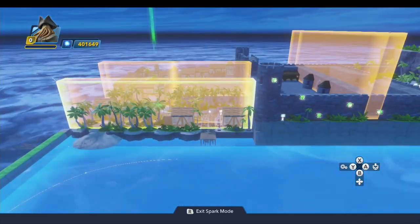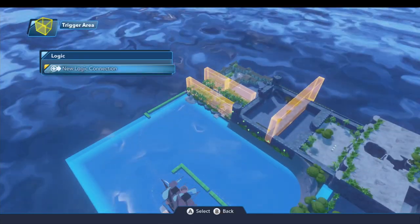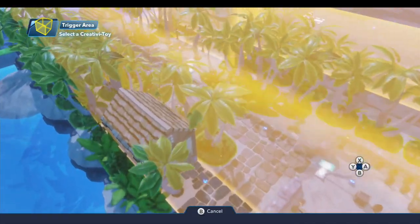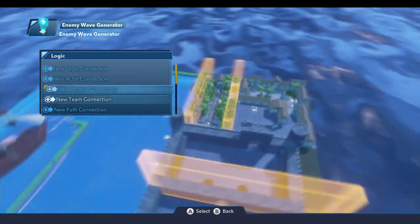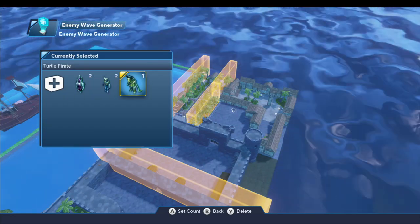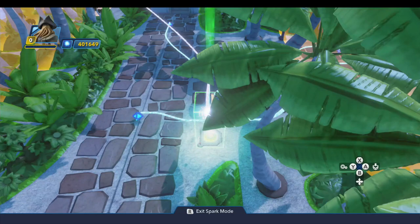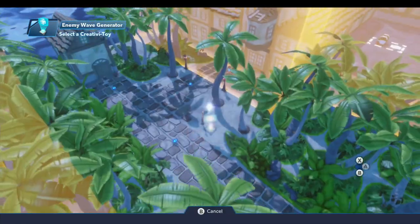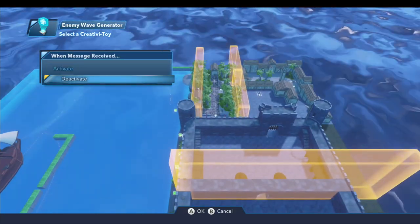Once the player jumps off the ship and runs through the trigger area, we generate the next set of enemies in front of the town. On this trigger area, do a new logic connection when entered by player any, come over to the enemy wave generator, and generate that wave. This wave is configured with two clam pirates, two driftwood pirates, and one turtle. On this wave generator, do a new logic connection when the wave is generated — deactivate the trigger area so we only do this one time.